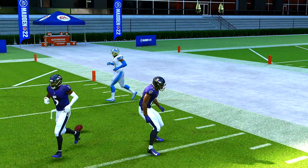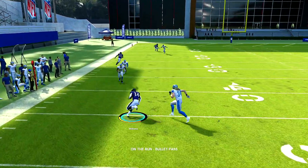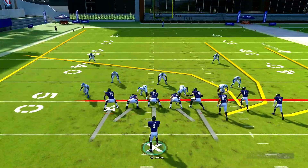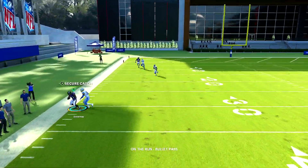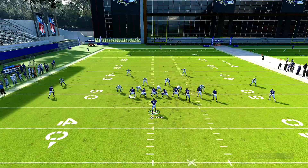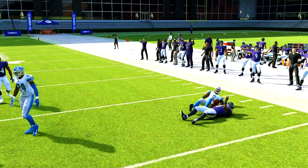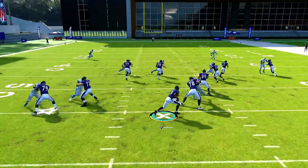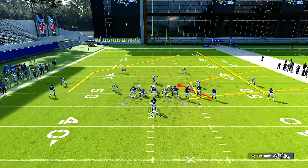That setup also gives you a crossing route with the drag — just take a quick snap and come over and read the drag. It's mostly going to be the drag if they're playing over the top. If they play hard flats and the corners are sitting low, then it's going to be your crossing route. Quick snap your opponent, make them mad, and come over — easy money on the sideline. You also have the QB draw in your audibles.